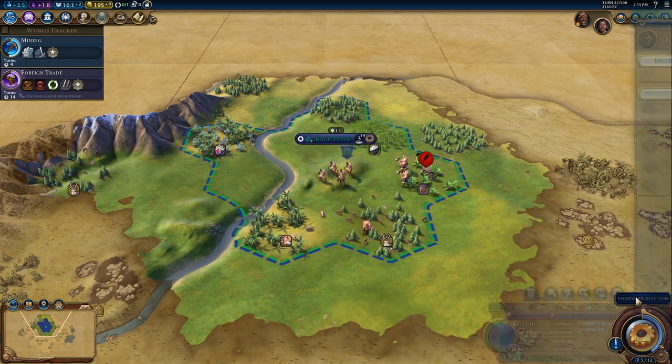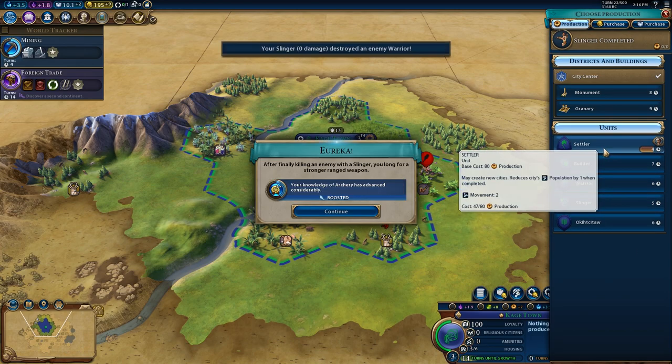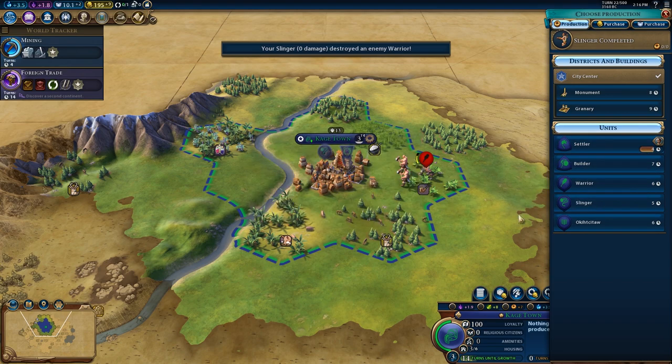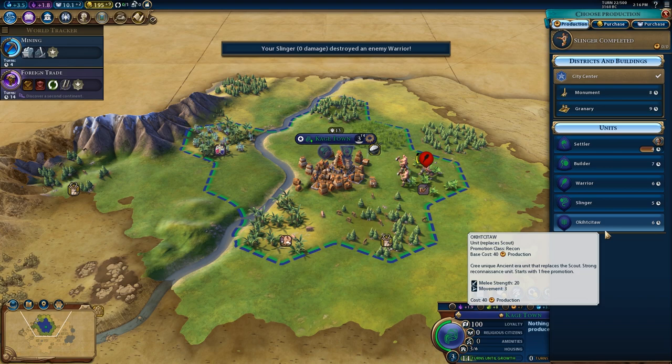There we go — you're dead. That's one kill. Oh, does it actually keep the settler? Oh, that's so cool! I didn't know if it would do that. So I didn't actually waste any of my time with that settler.